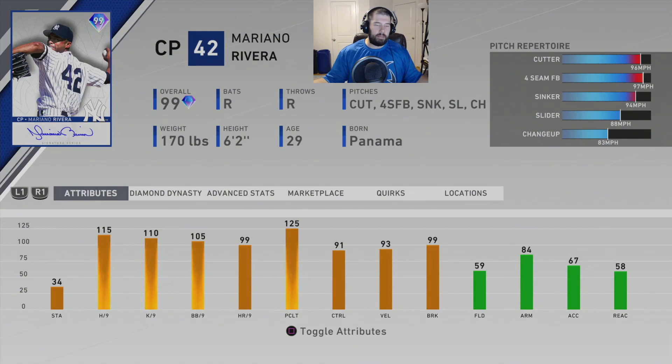Rivera has all the necessary pitches, but he doesn't have the best nines — and since he's been in the game for a while, a lot of people have figured him out. His prestige card is top three, but we're going by base diamonds here. His stats: 115 hits per nine, 110 K per nine, 105 walks per nine, 99 home runs per nine, 125 pitching clutch, and 91 control. His price is a little high at over 300,000 stubs. Number 8 might be a little low — let me know in the comments.